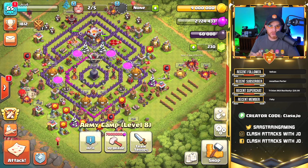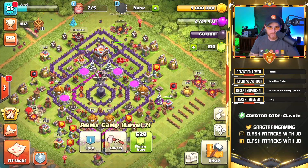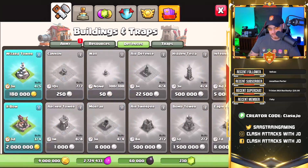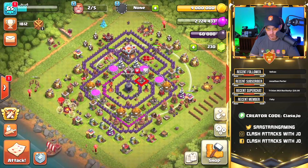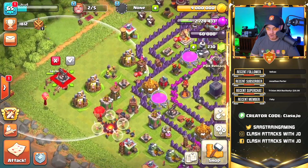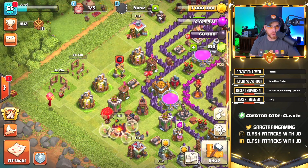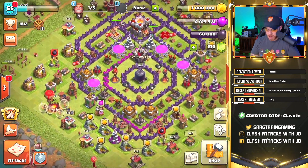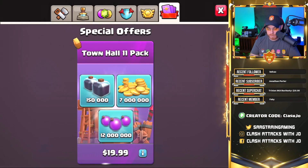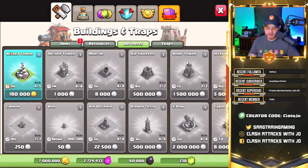We have 60,000 dark elixir sitting there and we're going to put our queen down this episode. One builder is down on the army camp to take it up to level 8. We're also going to drop an expo to get rid of some gold, so when we go back out farming we're not wasting our efforts. We just spent 2 million gold on an expo.